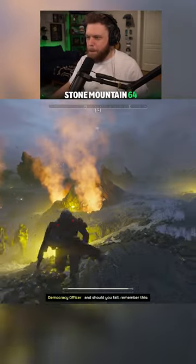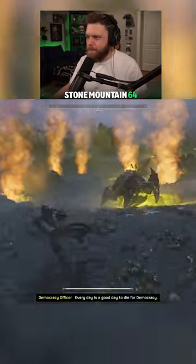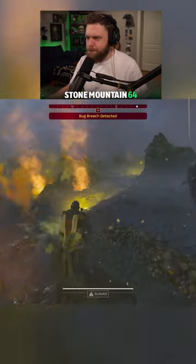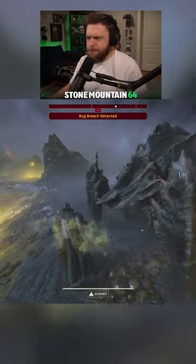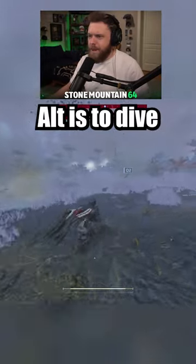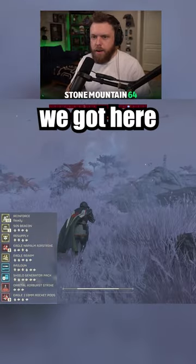Pop these holes. Wait, how do I? I can't remember the controls. Alt is to throw. What does it do? Alt is to dive. Let's see what we got here.